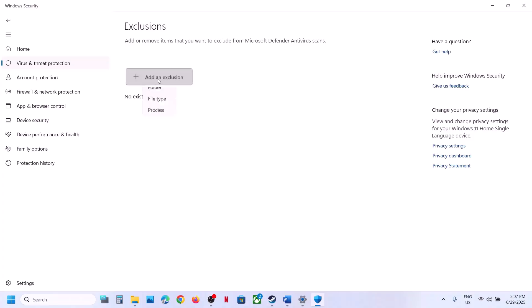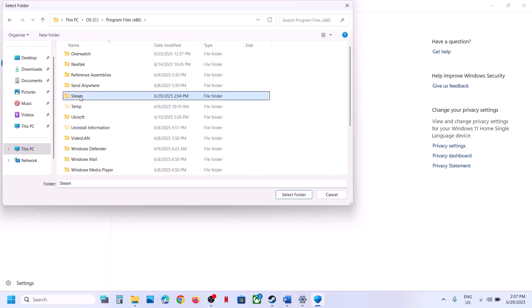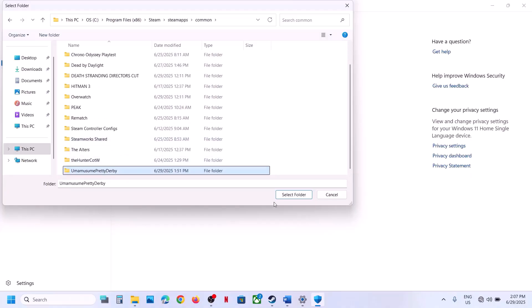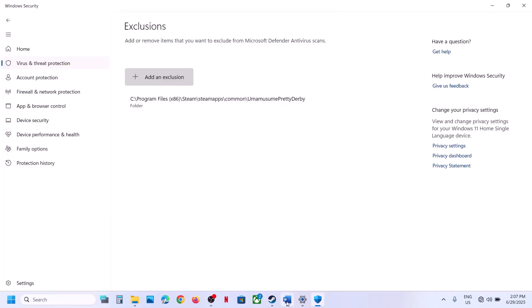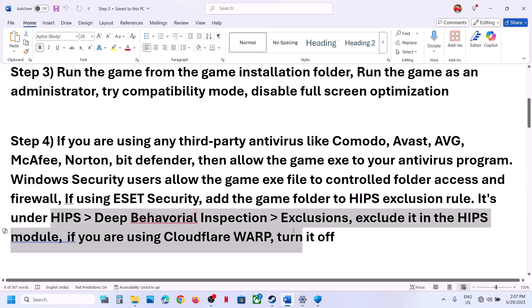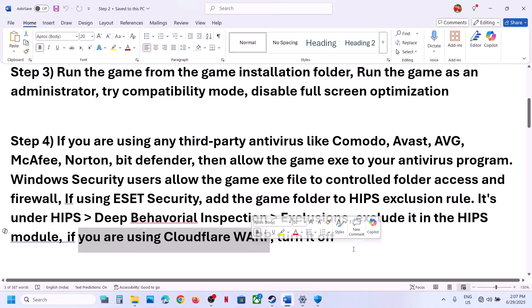You can also go to Virus and Threat Protection, click Manage Settings, then under Exclusions click Add or Remove Exclusions. Click Yes to allow, click Add an Exclusion, choose Folder, go to the game installation folder, open the game folder, select the complete game folder, and click Select Folder. If you have any third-party antivirus, add the complete game folder to its exclusion list. If using ESET Security, add the game folder to the HIPS exclusion rule.